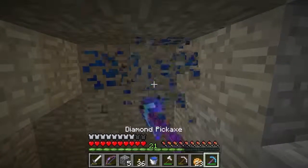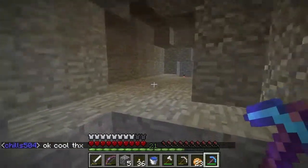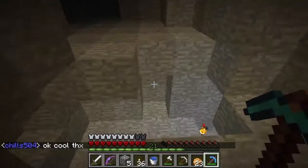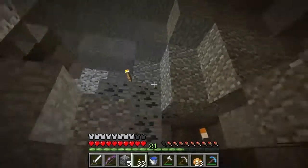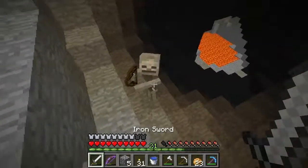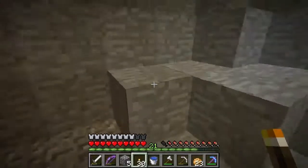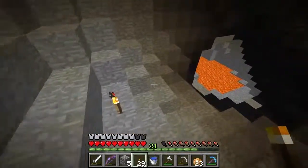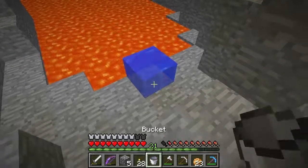We'll grab that ore with our fancy picks. I might have to help Chills navigate his side of the map — I know more about Blue side than he does. As far as the ship goes, the big issue is figuring out what I need. I don't need an iron farm, and I don't need a gold farm — we already have one at spawn.